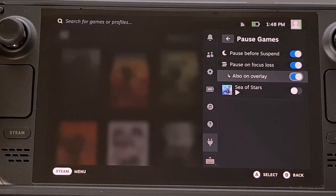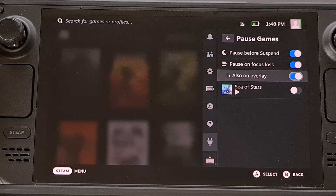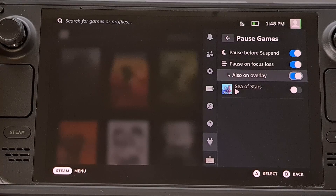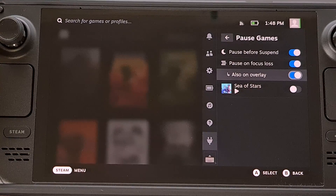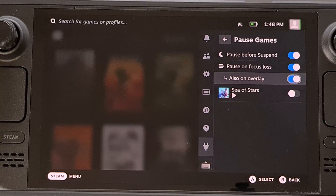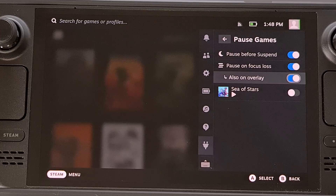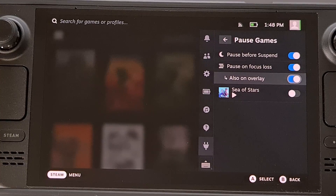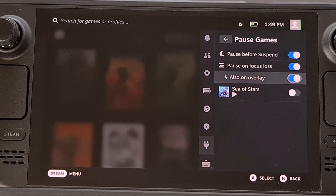What's happening here is the Pause Games plugin is sending a sig stop command to all of the children processes of said game, and then it will send a sig continue command whenever you choose to resume that game. Some are comparing this plugin to the quick suspend and resume features that we see on consoles like the Xbox, since all of the CPU and GPU resources that were being dedicated to the game you're playing will be suspended once it has been paused.